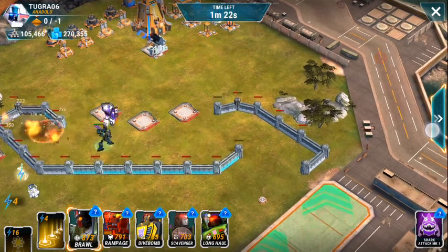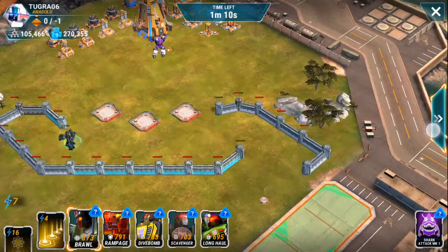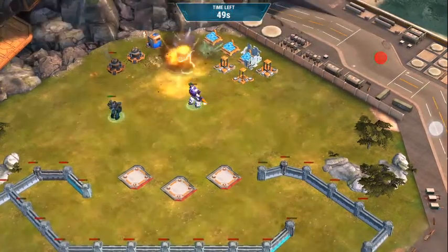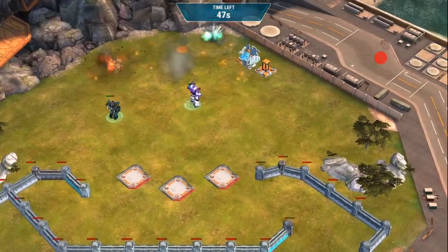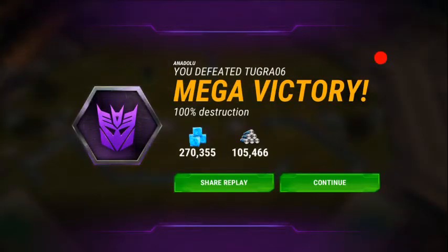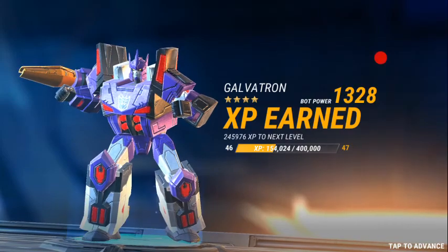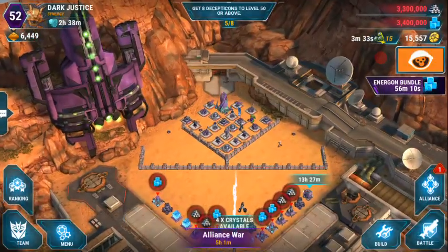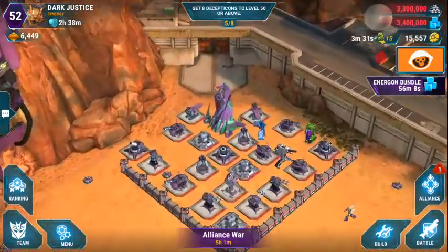As you can see, everything's gone on this base, so now they can head up to the headquarters and get the win. Let's see what XP I got. I'm at 154 and 78, so yeah, they got about 2,800 XP right there. I'll do one more base and see what kind of XP I get from that.